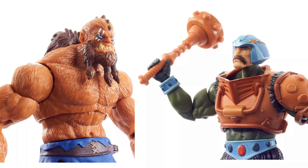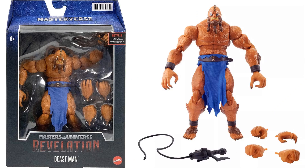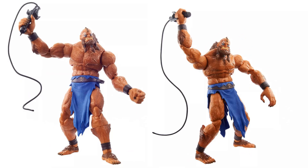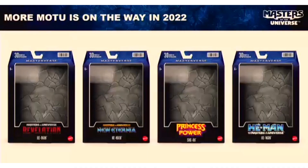Here we have Beast Man — he's got the scars on him just like the show, face paint, and a whip with multiple hands. His loincloth looks like plastic. His whip can actually roll up and store on his side, which is really nice. There he is with his whip in action. And then more MOTU coming in 2022 with Revelation He-Man, New Eternia He-Man, Prince of Power She-Ra, and the Masters of the Universe He-Man from the other Netflix show.